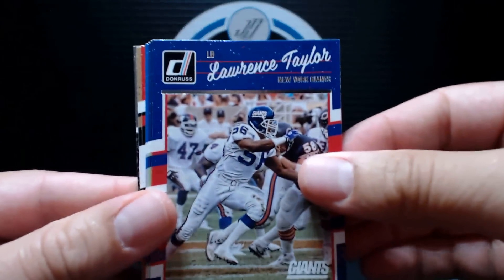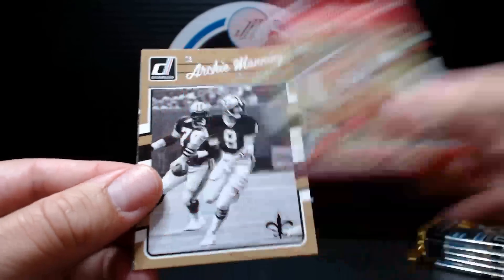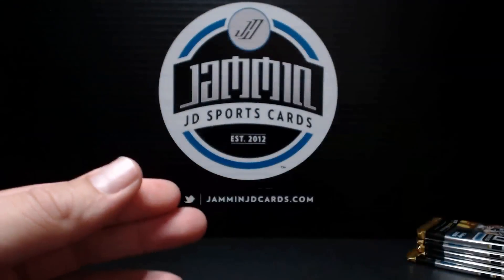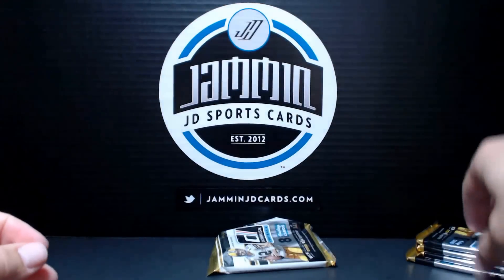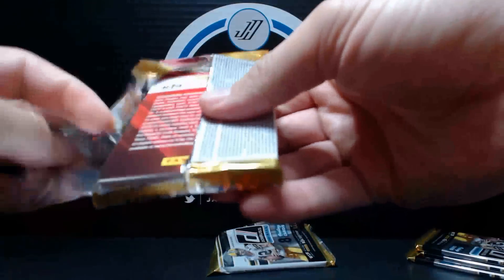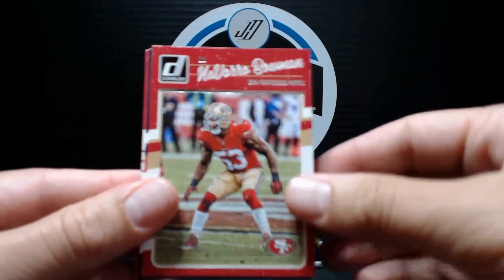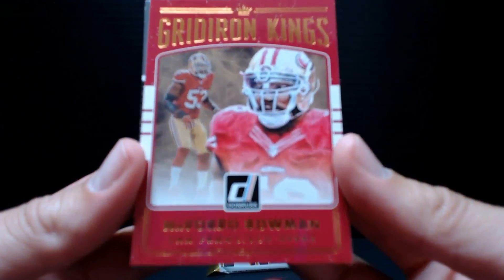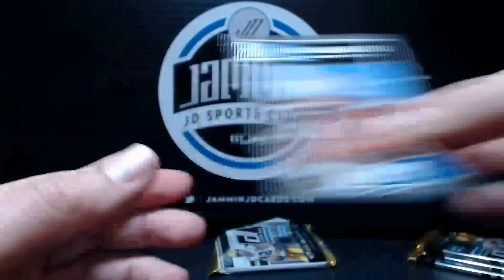Ed Royal, Lawrence Taylor, Tyler Lockett, Ezekiel Ansah, Muhammad Sanu, Archie Manning, and Jalen Ramsey — rated rookie. I think this is a jersey card — looks like it. We're saving it, make you guys wait till the end. Steve Large, Frank Gore, Amir Abdullah, Navarro Bowman, J.J. Watt, David Johnson. Gridiron Kings — Navarro Bowman. Very cool. And Corey Coleman, rated rookie.